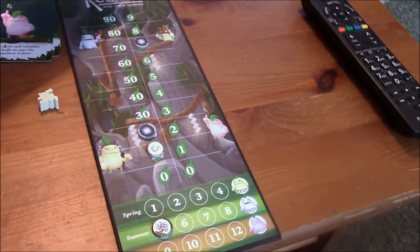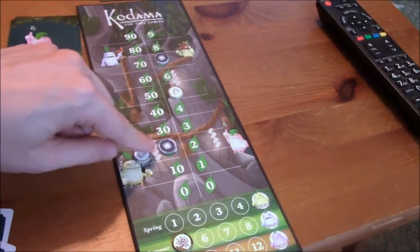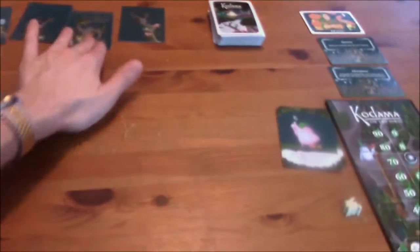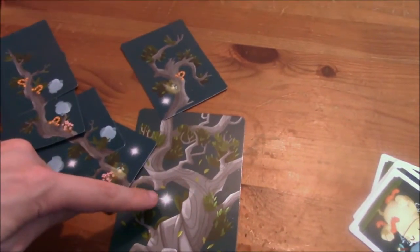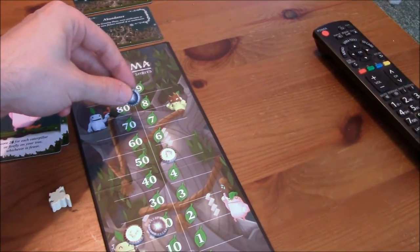Alright, I jumped the gun — that means you went ahead before you were ready. I'm going to do this one. Two flowers — I've got one, two. So that's two points, plus the bonus three is five. So I'm going to move up five on this. That's twenty-seven plus five is thirty-two.